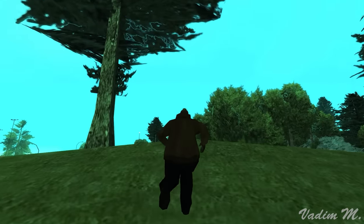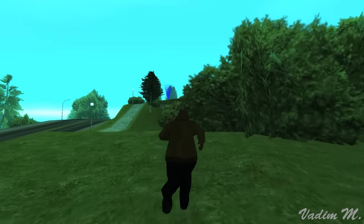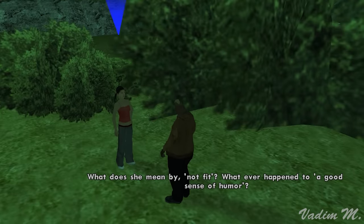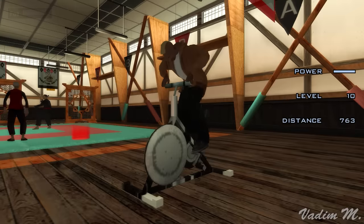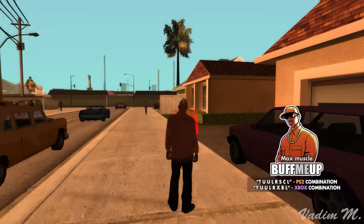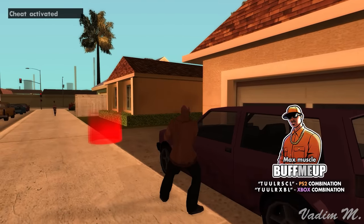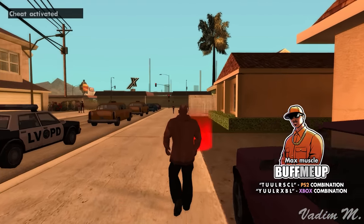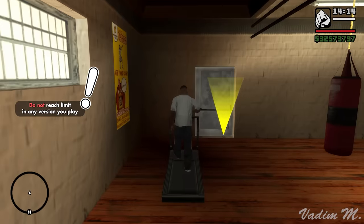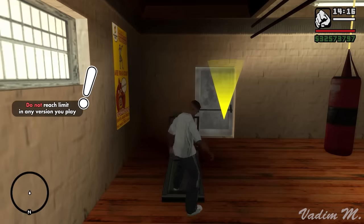This was always a huge problem because muscles are sometimes vital to progress further — some girlfriends want Carl to be muscular, otherwise they won't be interested. The treadmill or stationary bike helps burn fat faster and maximize stamina, which is crucial in some parts of the game. Of course you can always cheat to become an athlete in one second, but if the player wants to do it the right way, that's going to be a problem. If you don't want to suffer through this, just don't hit the daily limit in any version you play — that's the easiest way to avoid this bug completely.